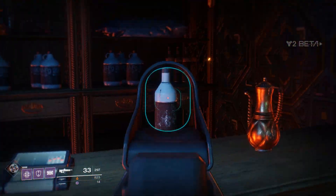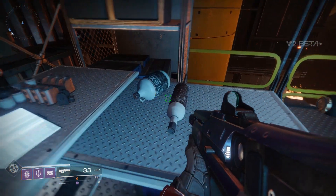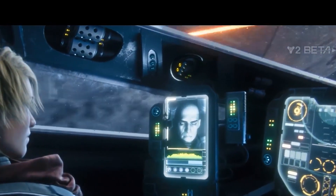One in particular seems to be a bar and contains these bottles of liquor called 'Secondary Buff,' which also appear on Amanda Holliday's station back in the hangar. So apparently she was having a drink before the attack and is now piloting that ship in a war zone while drunk.